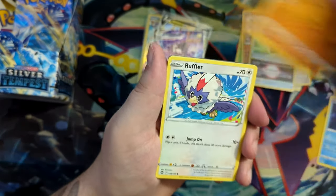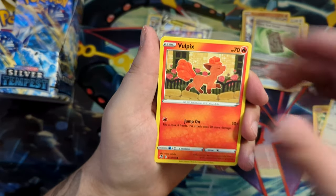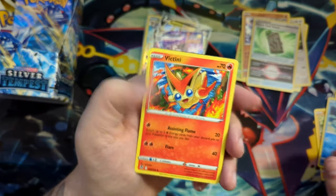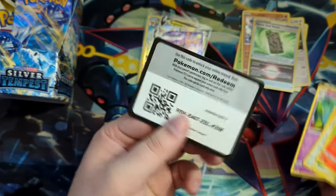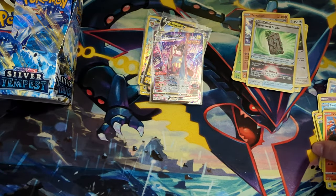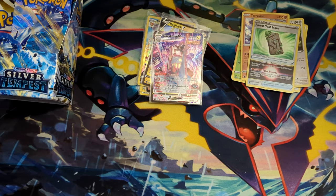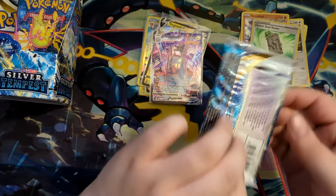We've got a Relicanth, a Hawlucha, a Rufflet, Vulpix, a Drowzee, a Phoebus, and a Victini. Nothing for this. But mustn't let that disappoint me or stop me. We'll continue on. As my stack of bulk keeps climbing higher and higher.